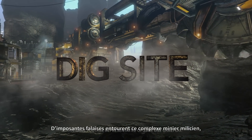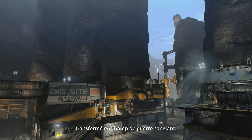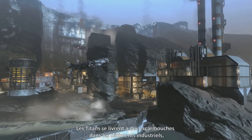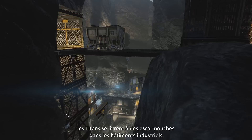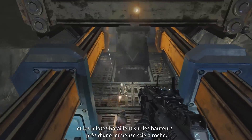Dig site. Sheer rock walls surround this militia mining facility, creating a bloody ground wall. Titan skirmishes erupt amongst the industrial processing buildings, while pilots use the terrain to gain the high ground of the massive rock saw.